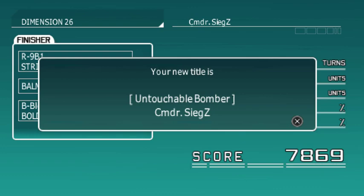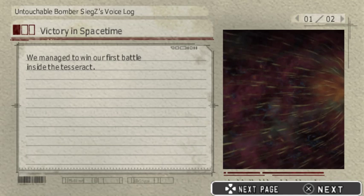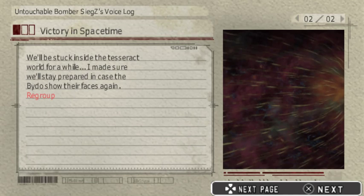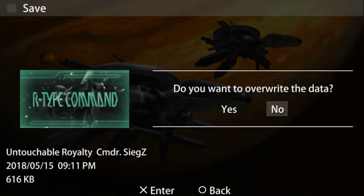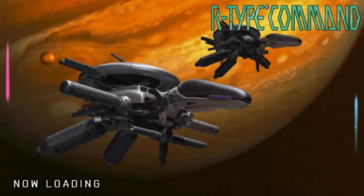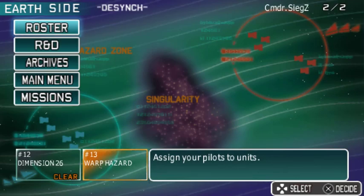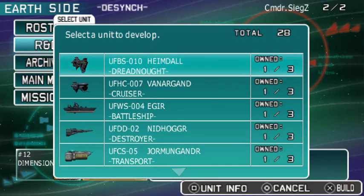Victory in space-time. We managed to win our first battle inside the Tesseract. We'll be stuck inside the Tesseract world for a while — I made sure we'll stay prepared in case the battles show their faces again. We've got zero post-mission R&D this time. No new spoils, nothing unlocked, so nothing to show off.